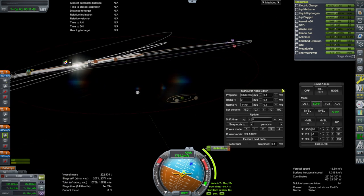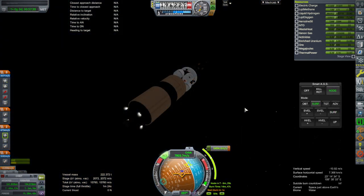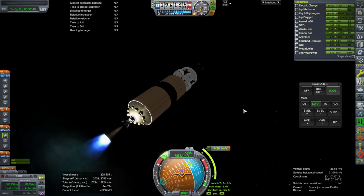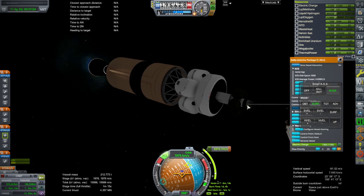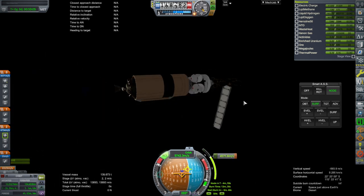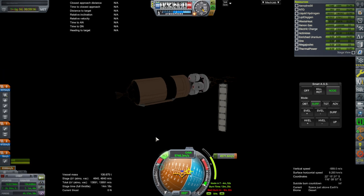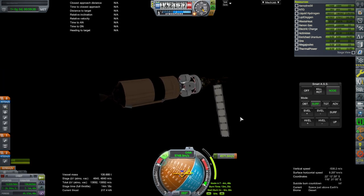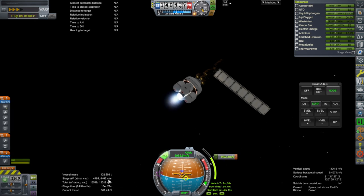The mid-course adjustment isn't too bad, so we will do this. I'm going to control from up here so that we don't have problems when we separate. Let's cut that — separation. I made the node a little bit more delta-V, so we might end up a little bit short again and have to use the ion engines to finish.